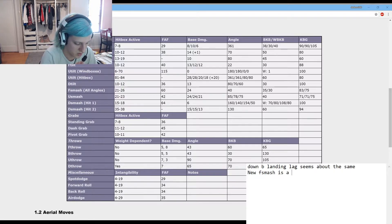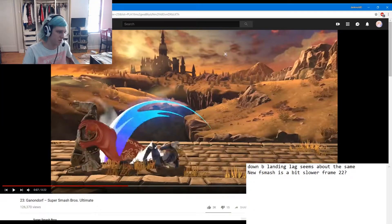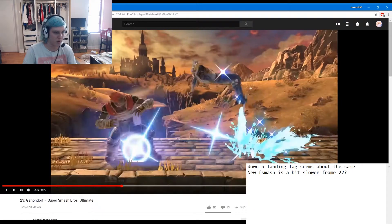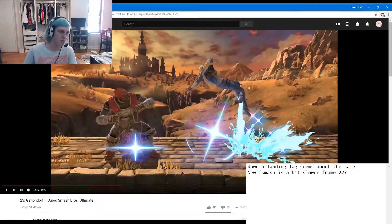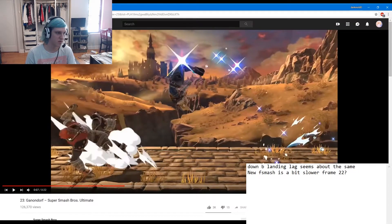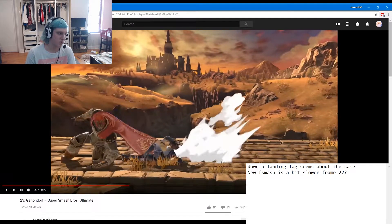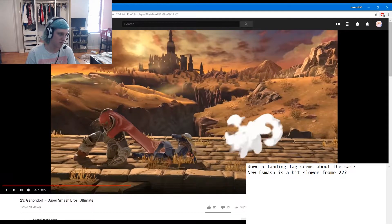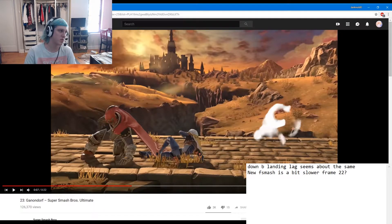New F-smash is a bit slower at 22. That's a sword, so it probably starts up here behind him — that's probably fine. Okay and then I think he's already rolling — two, three, four. Okay so 36-frame rollback.